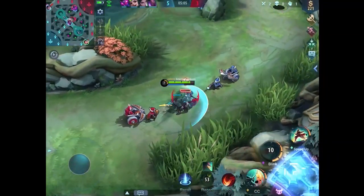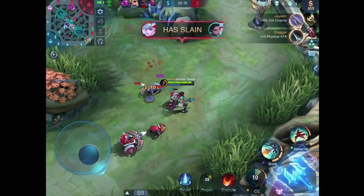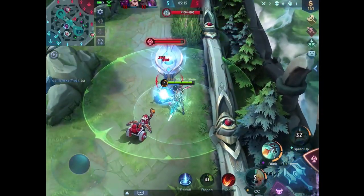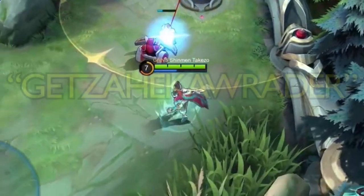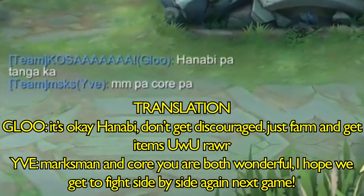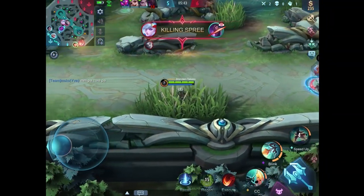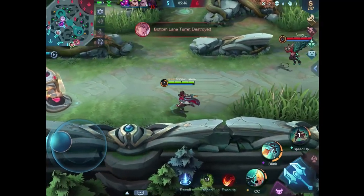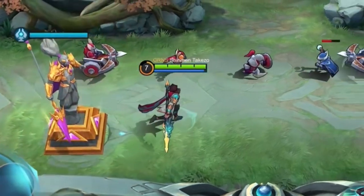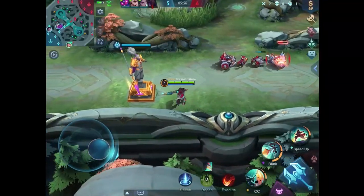The turtle has been stolen by Lancelot — that is pretty unfortunate, all that hard work for nothing. I'm just going to clear this wave since Leomord is defending the mid lane, and I have my ult. A fed Mia has completely destroyed our Hanabi in the top lane. Now the enemies are trying to get my tower — there are at least three enemies here, so we're not gonna be foolish. We just have to think simply: live, and hopefully wait for the enemy to make mistakes.